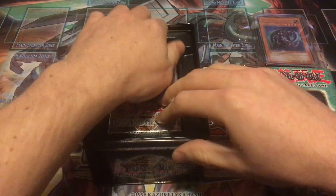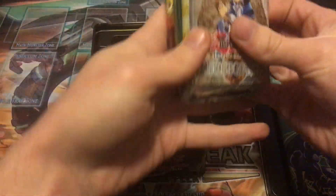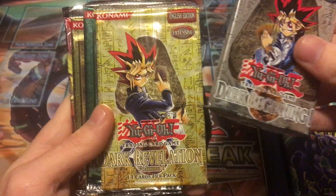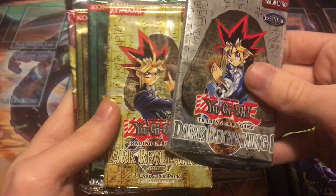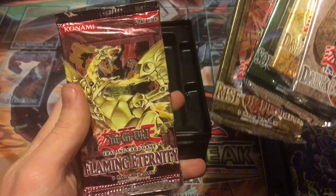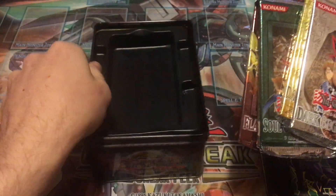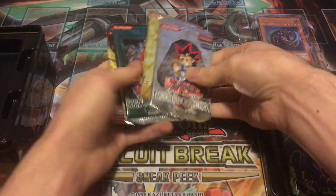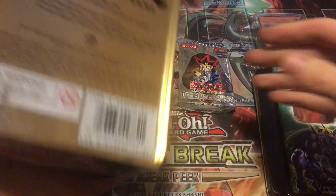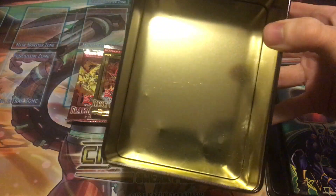Let's get right into the packs. We have five packs to open: Dark Beginning 1, Dark Revelation Volume 1, Soul of the Duelist, Rise of Destiny, and Flaming Eternity — five awesome packs. We're going to go right to left. Pretty cool tin overall.